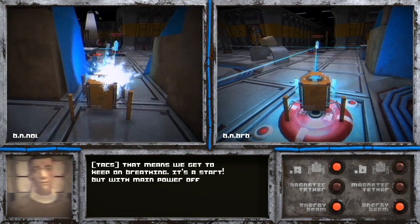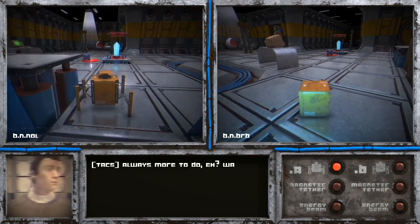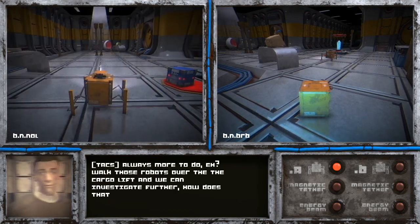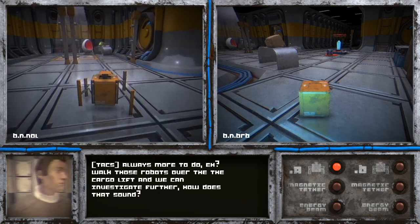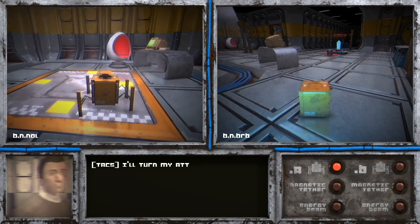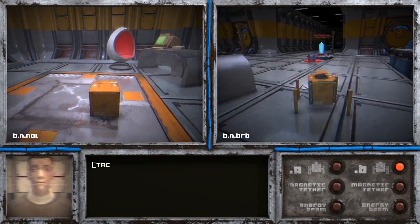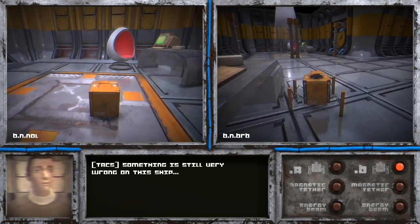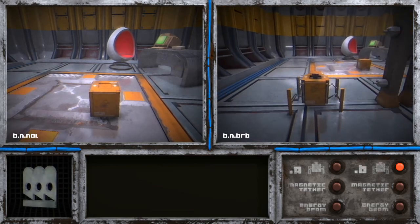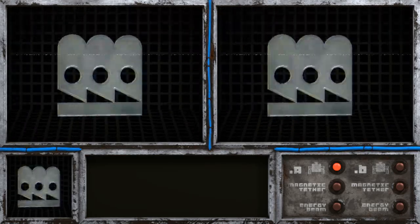That's a start, but with main power offline we're not going anywhere soon. Always more to do. Walk those robots over to the cargo lift and we can investigate further. Something is still very wrong — this seems like a lot more than a couple of rocks hitting the engine. They're happy to be going down though.